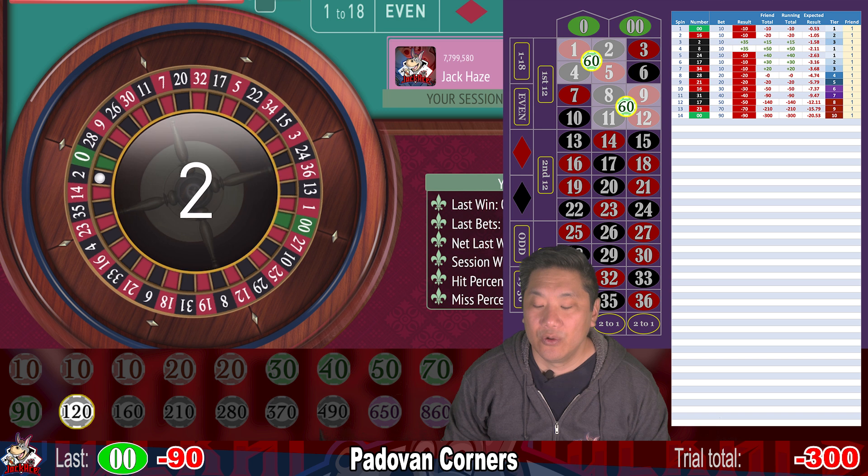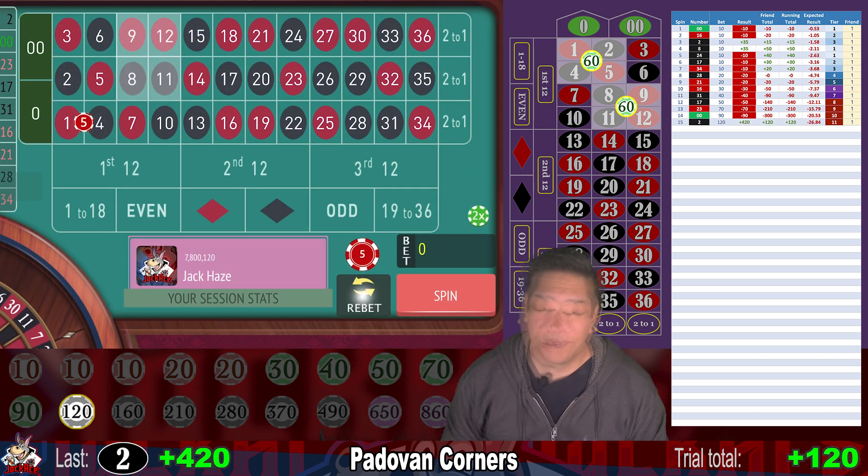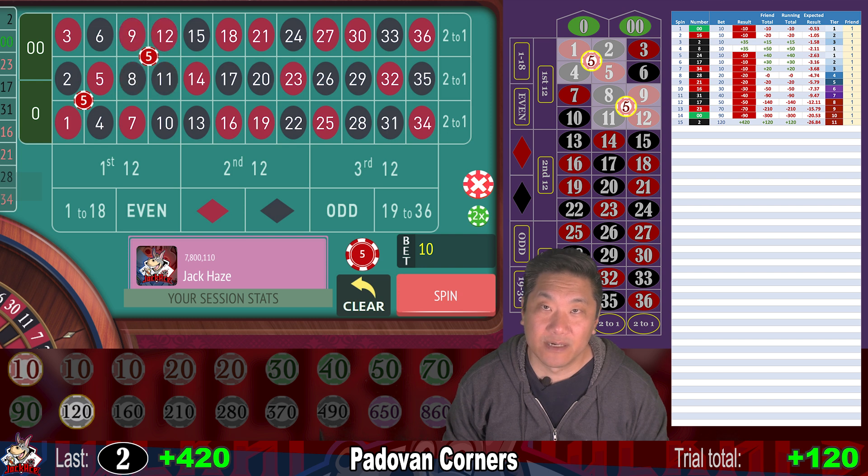Two — we hit. We win $420 and we are actually up $120 right now. We're going to reset to tier one at $10.